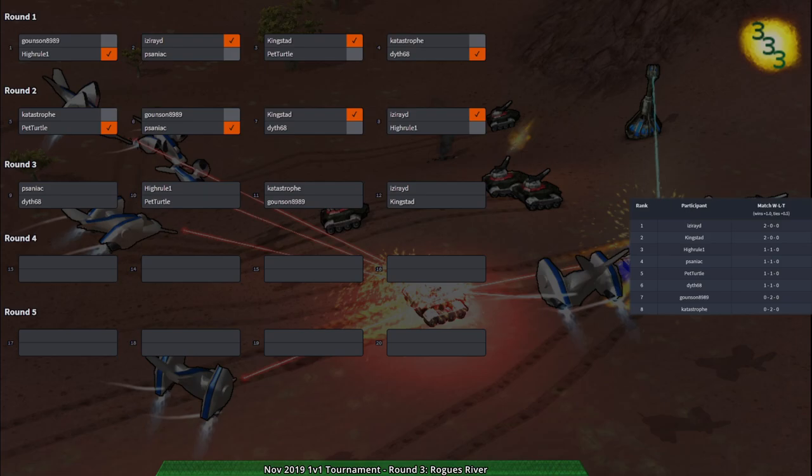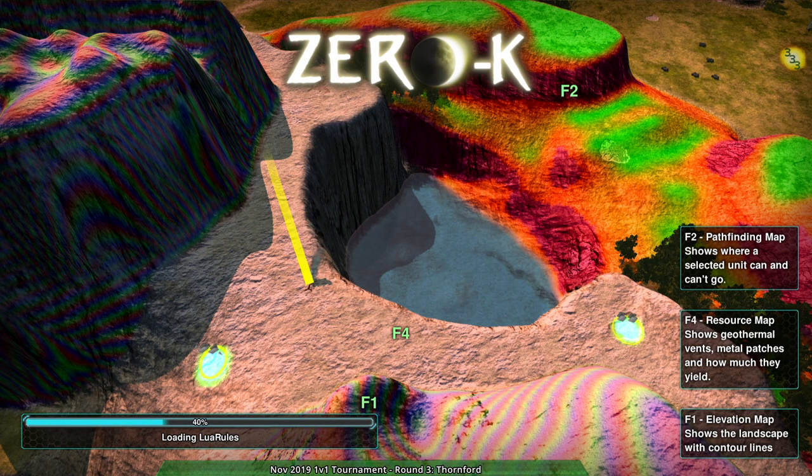So yeah, that was that. We're showing multiple matches very quickly through all the rounds. Okay, looking at who else is available - Hyrenal, Petal is done, and Kingstead is still going. Let's go to that one. It's on Thornford, so we'll likely see a lot of hovercraft. A bit of a shame we didn't get as much hover play coming out from Gownson in the previous match - but that happens. Anyway, this match on Thornford.